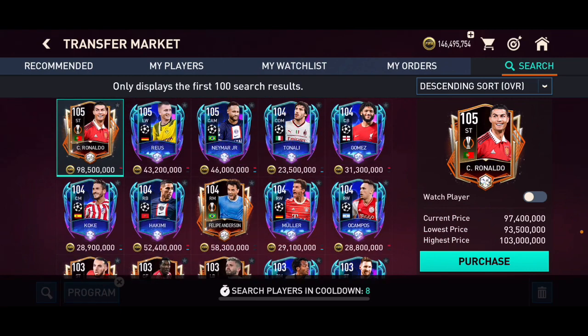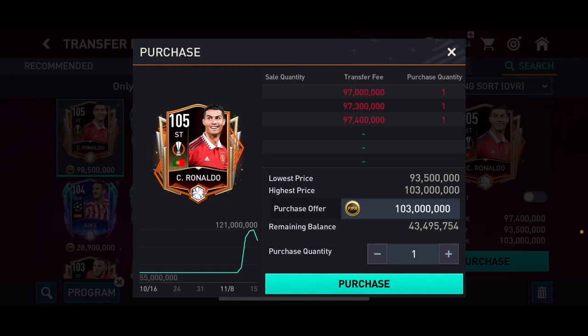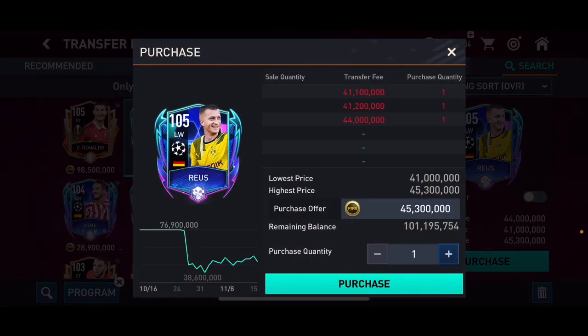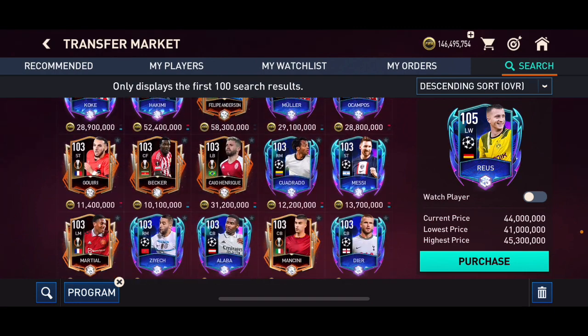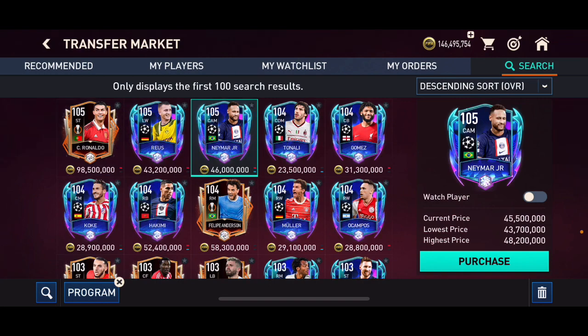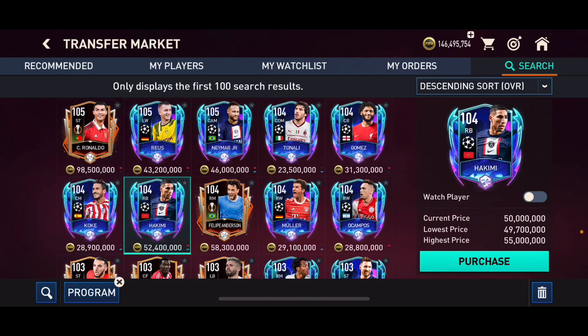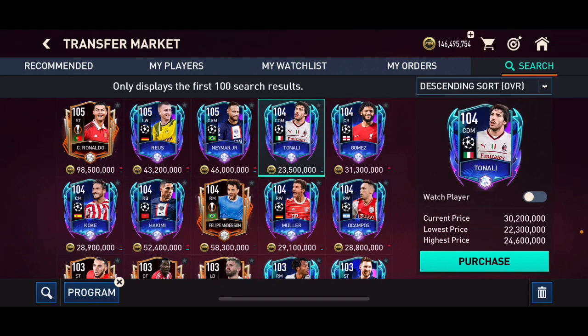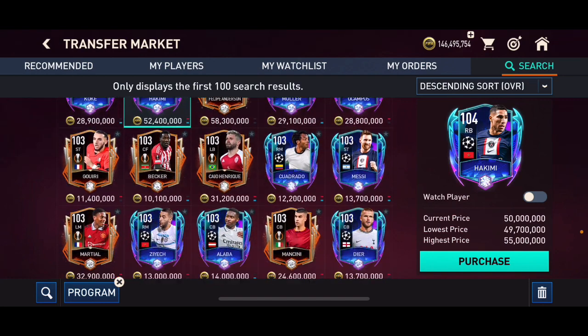Looking at the cards, 101 overall Ronaldo has already risen a lot and I would not suggest investing in him because he might go up or down — we don't know yet. Royce is a decent investment but not the best, I would not invest in him either. For the 105 overall cards, these are store packs. There is 104 overall Tonali, 104 Gomez, 104 Koke, and 104 overall Hakimi. These might be alright investments but I would still not go for those.